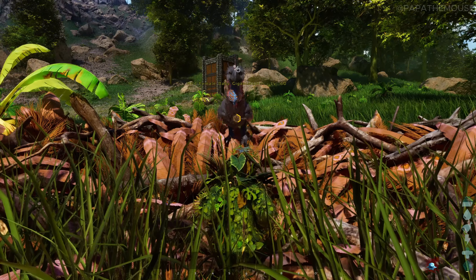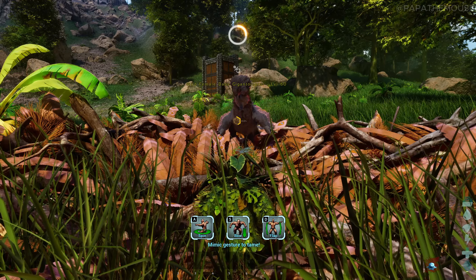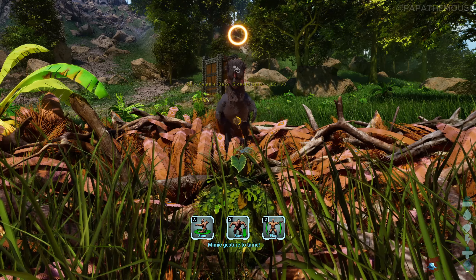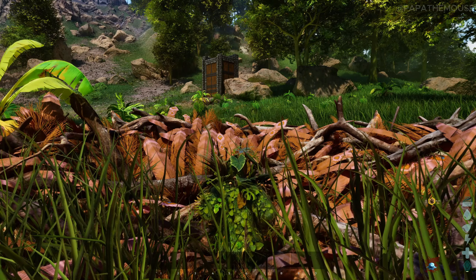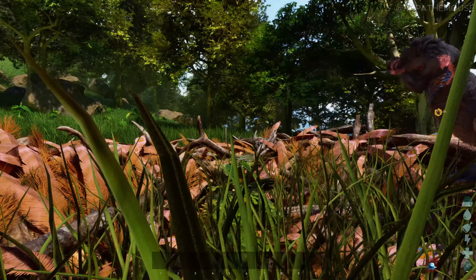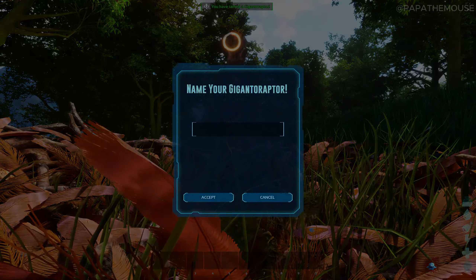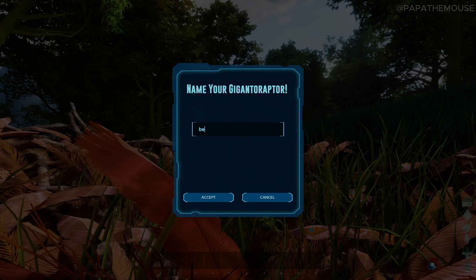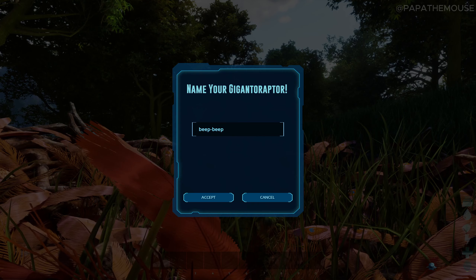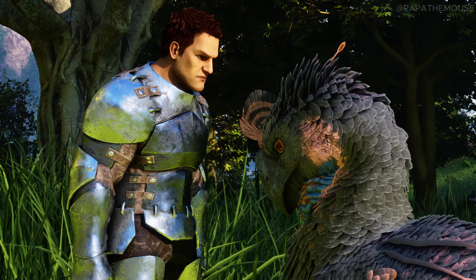Then you just need to mimic the baby's moves and you will start taming him. Don't worry if you fail a few times because you can always try again. This will be a very exciting and new dino taming experience for you and I assure you that you will enjoy this. In no time you will tame your first Gigantoraptor baby, and you can name him Beep Beep — then you can pet him, play with him, feed him, and make him grow.